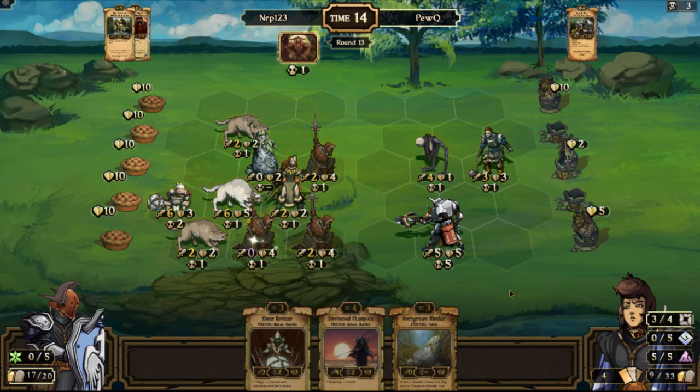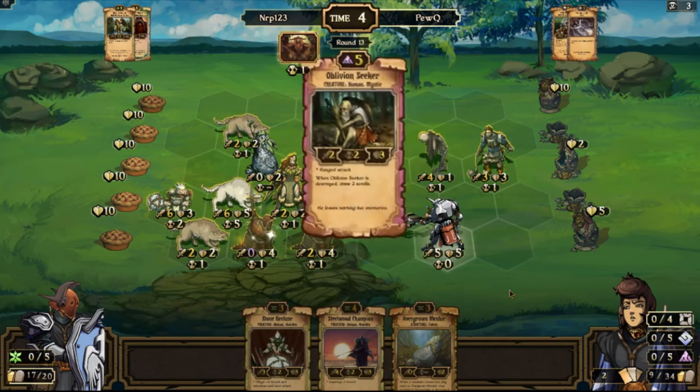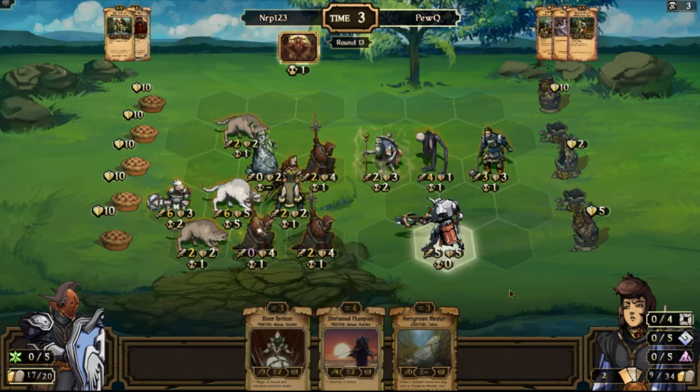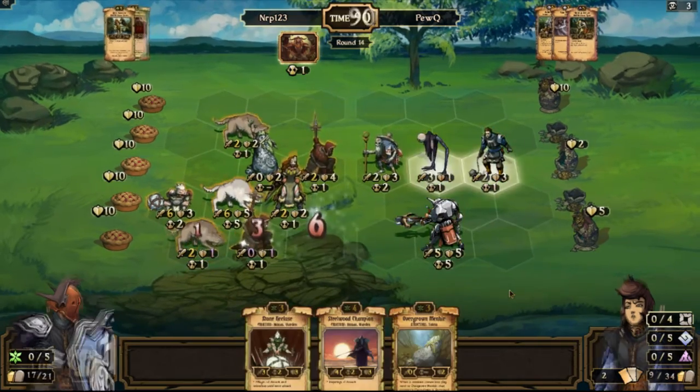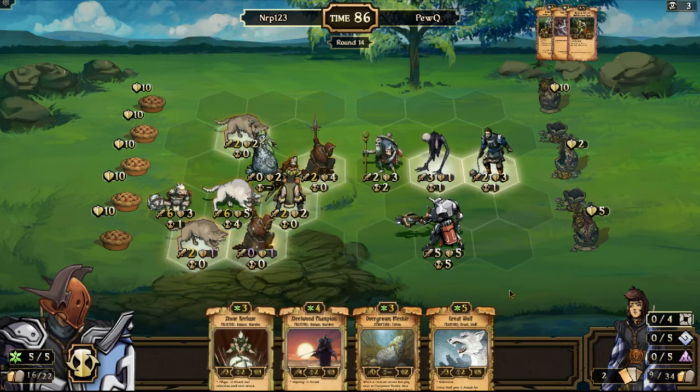He is going to get that thing to attack, but is the Great Wolf going to survive? He's probably just going to use it on the Great Wolf. Yeah, I still need a Rally to win this. Come on, just bring me a Rally. Maybe I should focus on all the idols at once. Another Great Wolf — I'm still going to sacrifice his scrolls then.